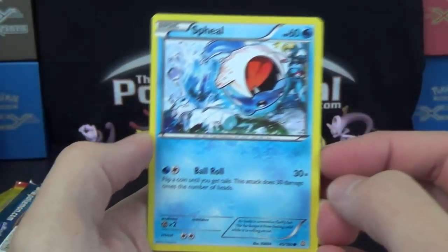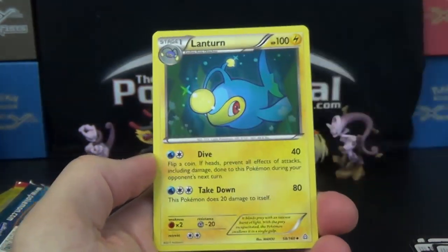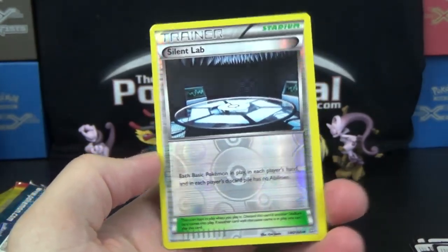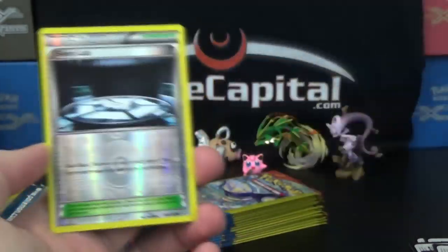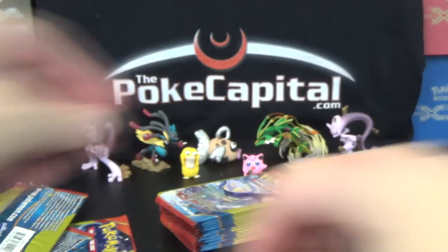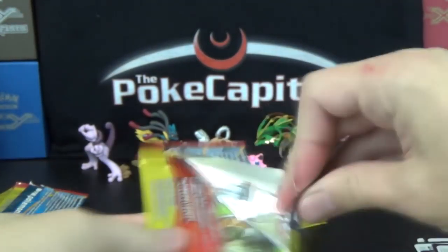Hopefully some of the Rares we get will be Holo Rare or Ultra Rare. Sveal, Lantern, and a Silent Lab Reverse — three in a row. I still have the Lucario Scentra card right next to me on set because that's the last video I did, besides Pokemon Pack Daily that went up yesterday. It feels weird going so long without making a video, but just been that busy.